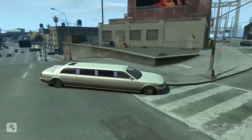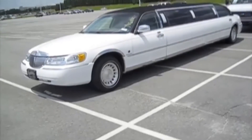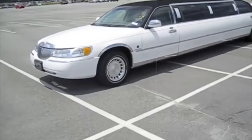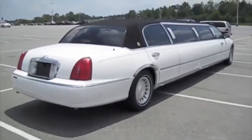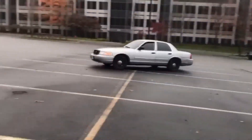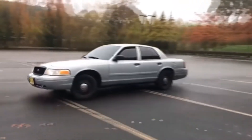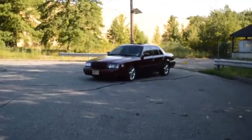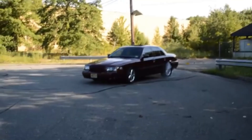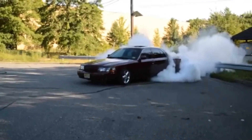Finally, today we reach GTA 4 with the model featured today — it is a limousine version of the Admiral, just like Vice City, and features decorative lights, two interior televisions, and more. The Stretch is based on a third-generation Mercury Grand Marquis. While there was never a limousine based solely on the Grand Marquis, there was one based on the Lincoln Town Car, which shares the same body platform — the Panther body — shared with the Ford Crown Victoria, Police Interceptor, and Mercury Marauder.